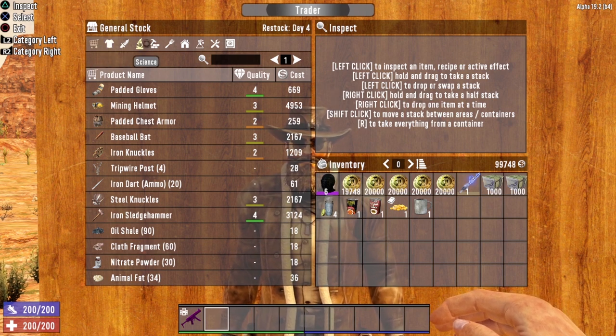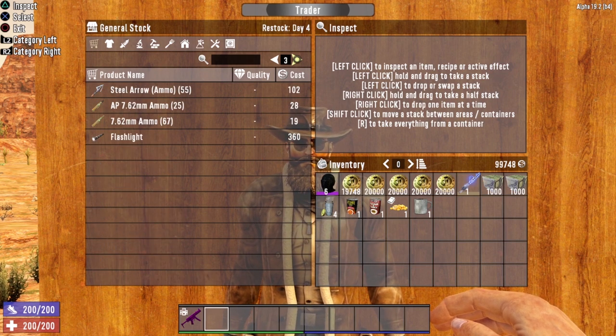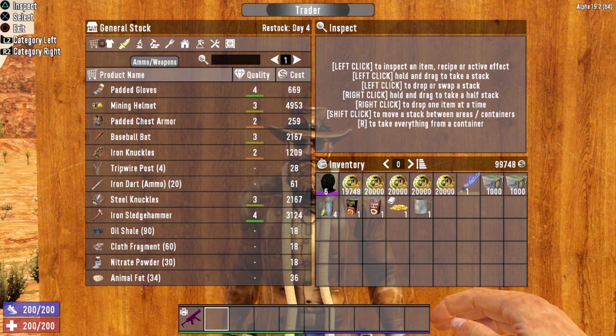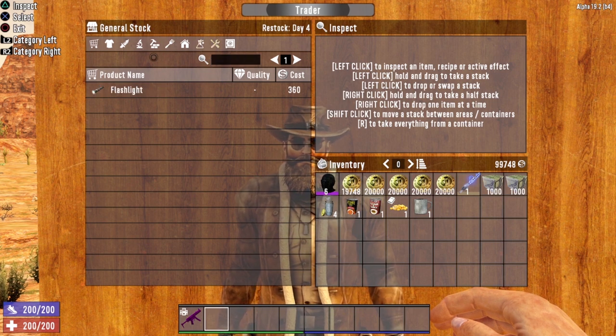You'll notice on the top there's a whole bunch of different tabs you can select. The one automatically selected is the All tab, which shows every single item the Trader has in their general stock. To access different pages, hit the arrows to page over — Trader Joel has three pages. You can also narrow selections by clicking other tabs: clothing, ammo and weapons, science, resources, food, building, chemicals, and tools and traps.